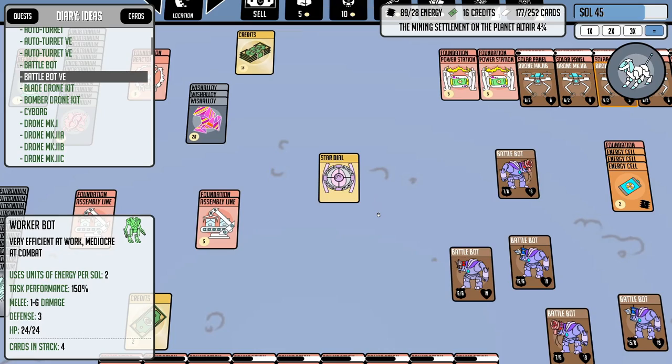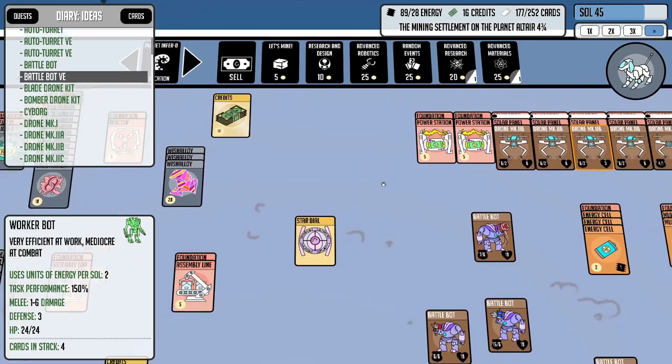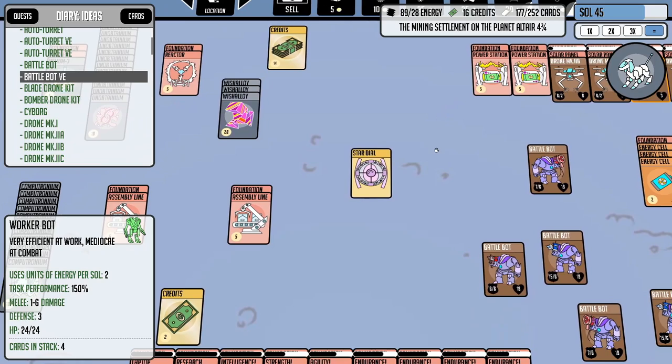We've got one last step before we can build the star portal, and that is to capture the fusion core. I'm not 100% sure where it's at — we might have to try going back to the mirror universe and clear that board. It is a mystery that is going to be left unsolved, guys...